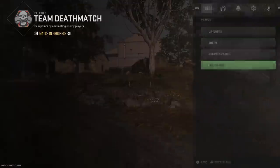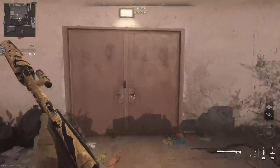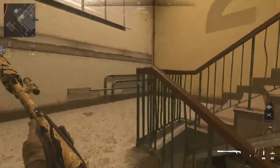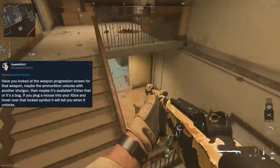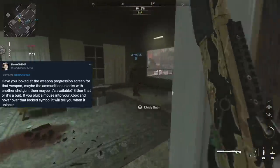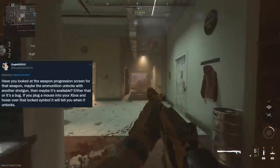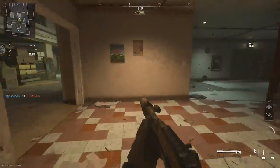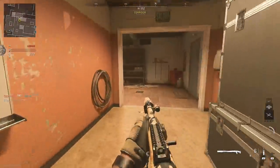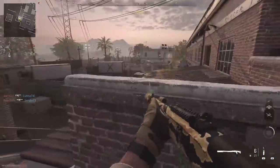I spent about 30 minutes trying to figure out how to put Dragon's Breath on my Expedite 12 — that's all I've been using, I just want to level it up because I like it. Doyle on Twitter said, 'Have you looked at the weapon progression screen for that weapon? Maybe the ammunition unlocks with another shotgun.' I did that and didn't see anything. Then he says, 'Either it's a bug, or if you plug a mouse into your Xbox and hover over the locked symbol, it will tell you when it unlocks.' So I'm like — why do I have to fucking do that? Why is the UI so fucking bad that I have to plug a mouse into my console in 2022 to see when something unlocks?